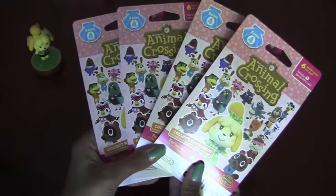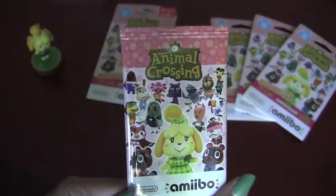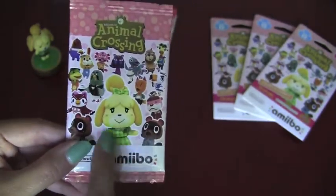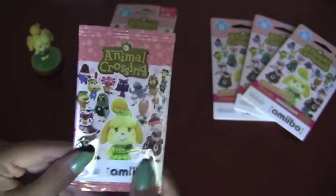Now let's get into opening the cards. They're in a cute pink and peach packaging — I really like this. The card that I'm hoping to get the most is actually the Isabelle outfit in her springtime dress. So let's hope that it's in one of these packs. Hopefully it's in this one.